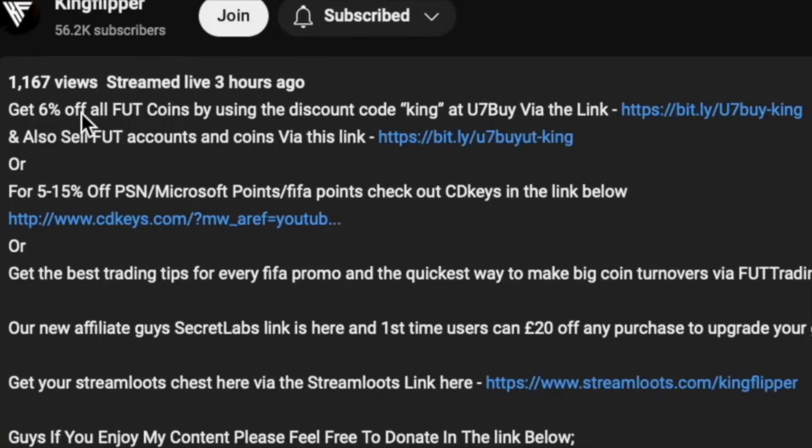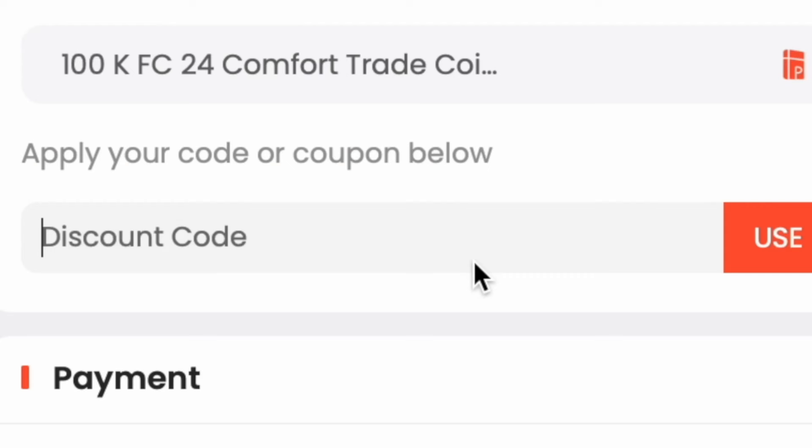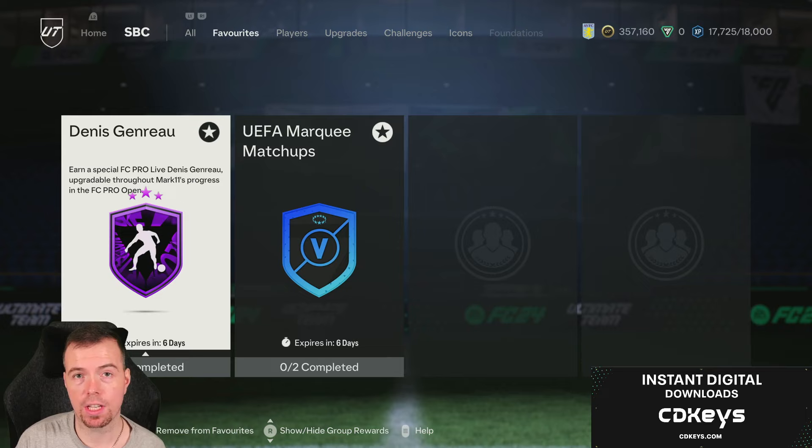If you're bored of having a weak team, get yourself some cheap reliable coins using the link in the description below. Don't forget to use code 'King' for a cheeky six percent off. Let's get into the video — yo guys, what's going on, KingFlipper here, welcome to another FC Pro SBC video.